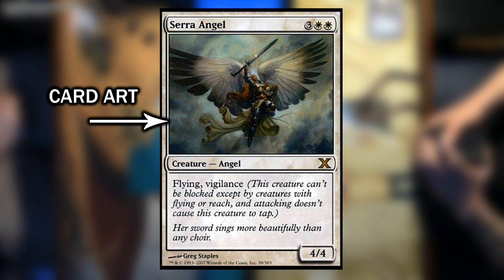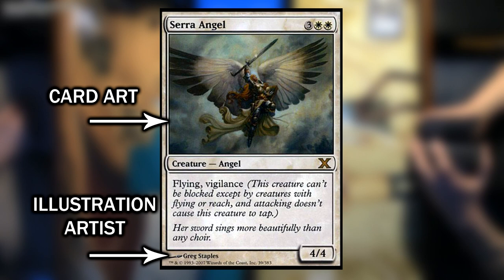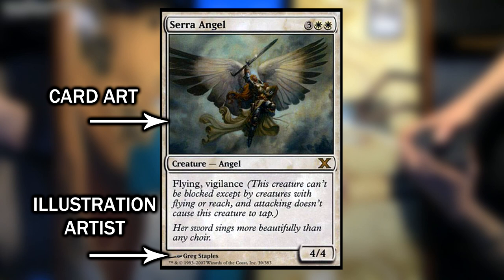Below the name and mana cost you will find the art. Most cards are recognized by their art, and it's kind of the iconic thing about Magic the Gathering in my opinion. If you ever want to know who did the art for a card, look at the bottom part of the card. The artist's name will have a small paintbrush icon next to it.